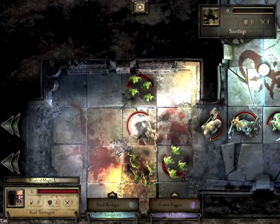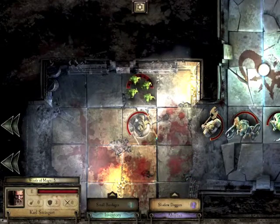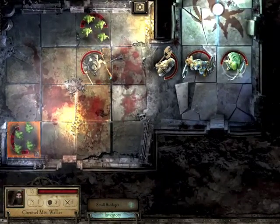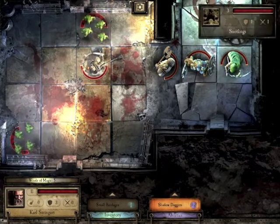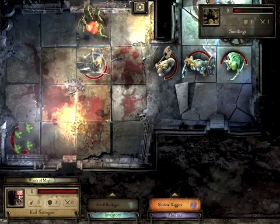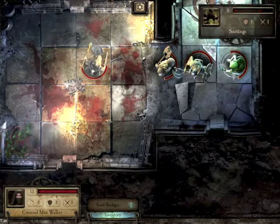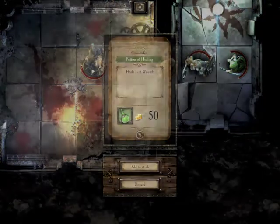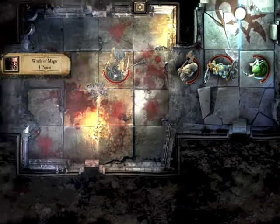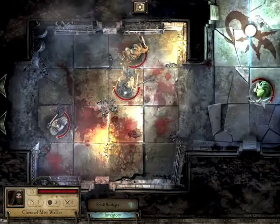I decided to send the wizard in since no one else can really get there. He does an attack, gets them easily, and automatically gets another attack - so that's two done. He's got five winds of magic so he can use two of them to do shadow daggers on adjacent enemies. He's got three left and we've got rid of them. The archer finished off the rest - fighters didn't have to do anything. Pretty good for four snotlings.